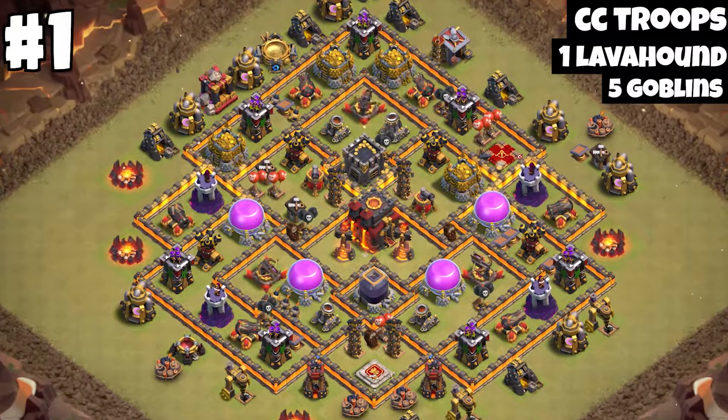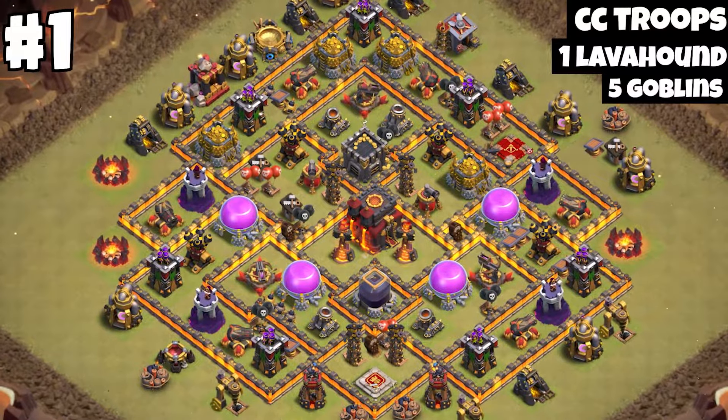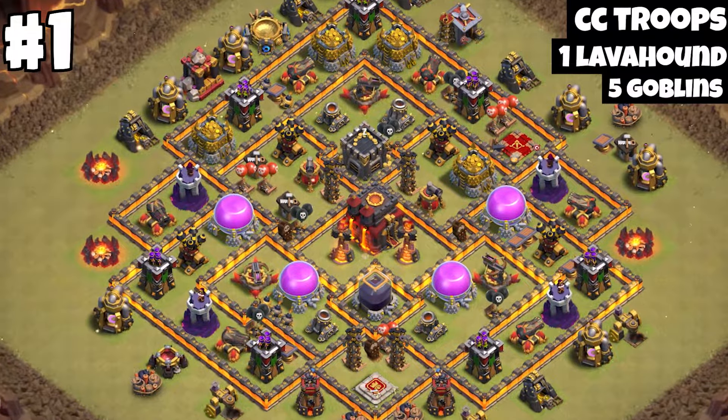I like this base a lot because of the inferno towers — they are so well protected, so it is not easy for the lava lune or a queen walk to get the inferno towers.